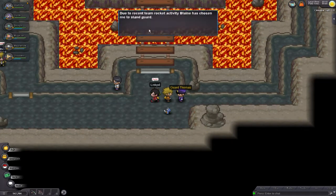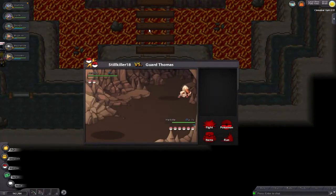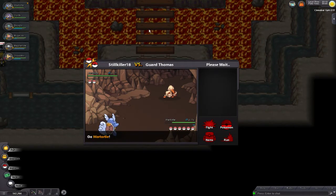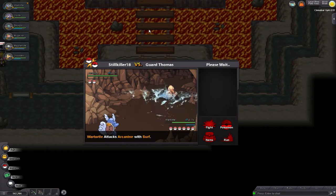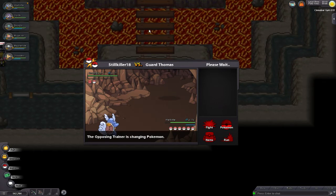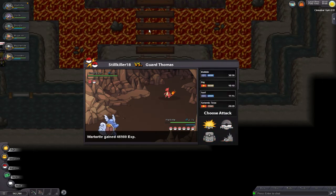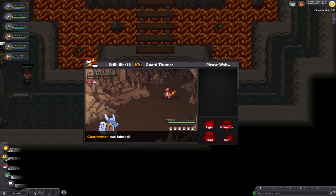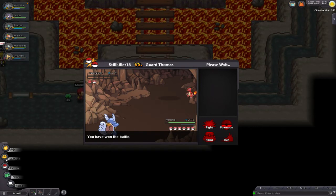So here's Guard Thomas — I'll show you guys Guard Thomas. My Wartortle — I did just evolve Wartortle on the last fight, getting him ready for Blaine. So he's missing a little bit of experience, but he's faster than an Arcanine. He's level 78. Very nice.